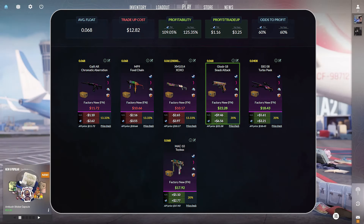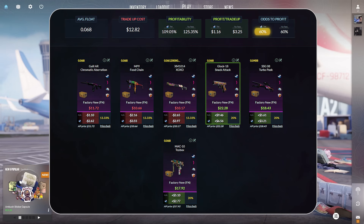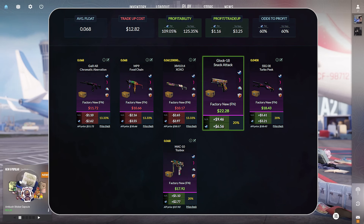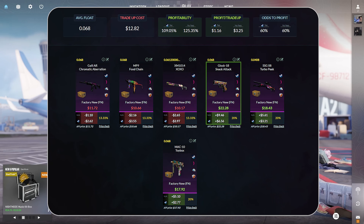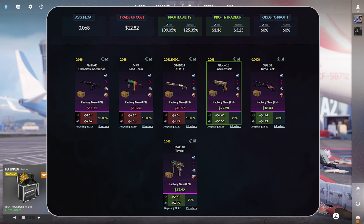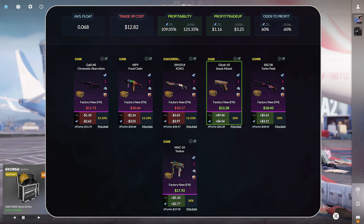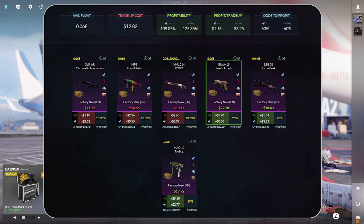Taking a look at our second trade-up here, this trade-up costs $12.82 and we have a 60% chance at odds to profit when selling on Steam. The top option is the Glock-18 Snack Attack in factory new condition at $6.56 in profit. The good thing about this trade-up is that even if you hit the negative outcomes, you're only losing around $2-3. So if you spam this trade-up and do hit that a few times, you're still making a profit overall when you hit the profitable options. You can spam this with a 60% chance and make money 6 out of 10 times.